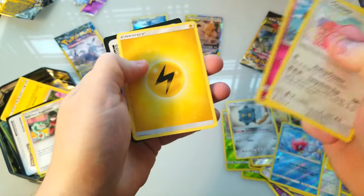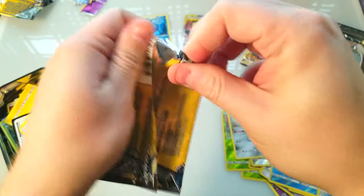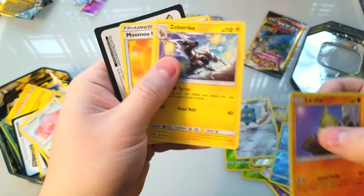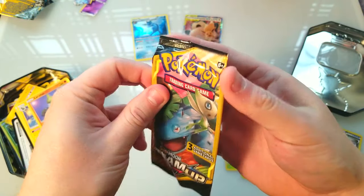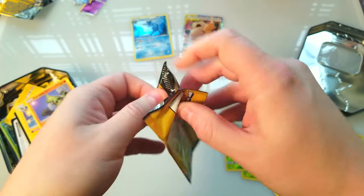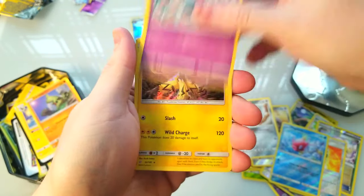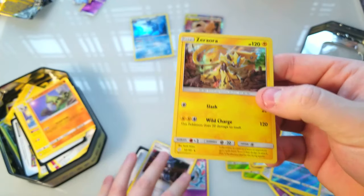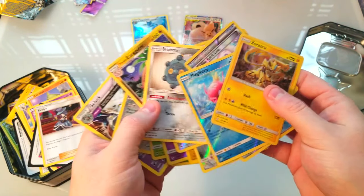Chansey, Snubbull, and an energy — okay. Lost Thunder last pack, let's do this. Barbaracle, Zeep Striker, and a Moomoo Milk — nothing in that last pack. Team Up, what do you got for us? Give me another tag team. Tentacool — Corsola, yeah I don't really care. But that's cool, it's a rare holo, can't complain. Look at all these holos and reverses we got!